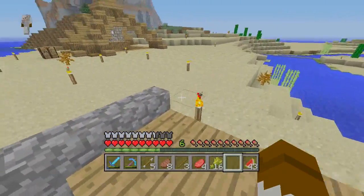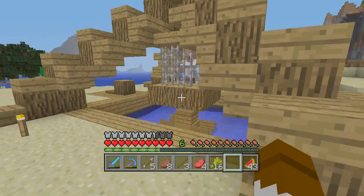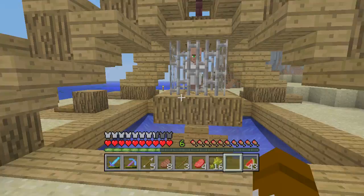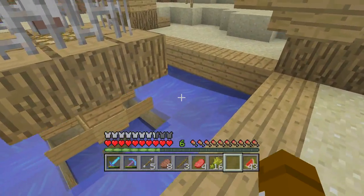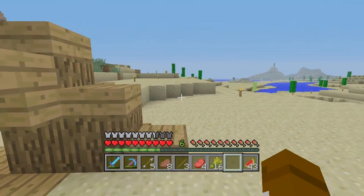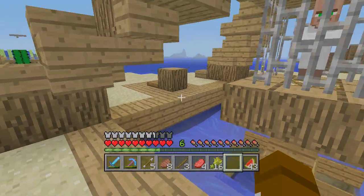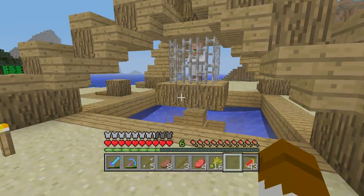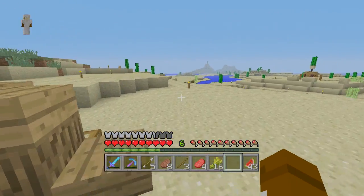This is a zombie trap I built, but it doesn't really work as of this version yet. I hope it will in the future because it's supposed to attract zombies — maybe I need signs on the sides or trapdoors. The tutorial I looked at didn't mention that, so I guess I did something wrong. The zombies are supposed to fall in and die as they try to catch this villager.